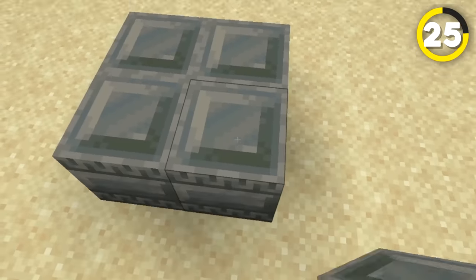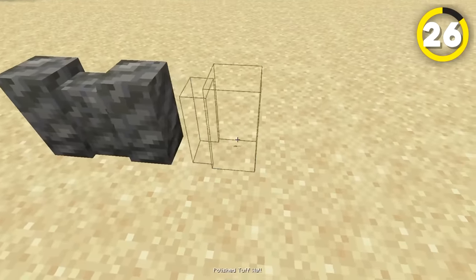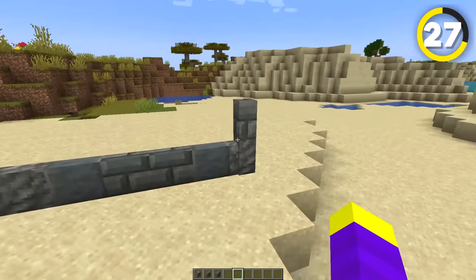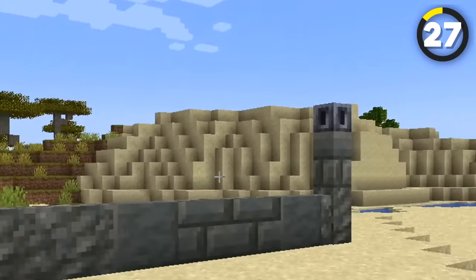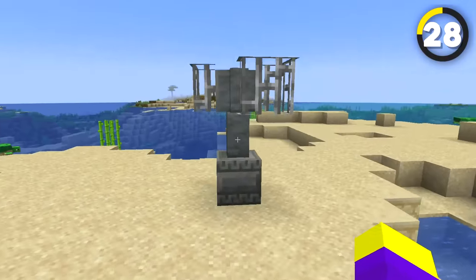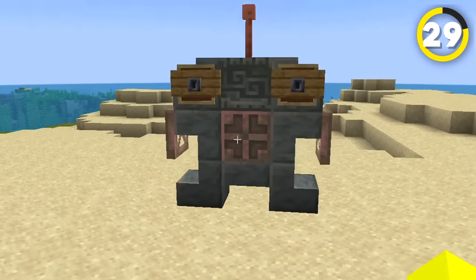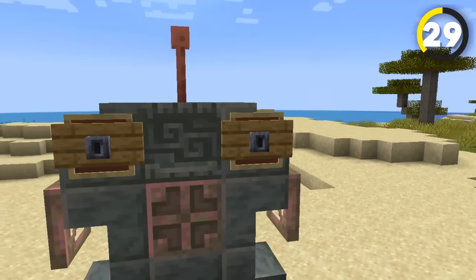These brand new chiseled tuff blocks can be used to make really nice looking pillars because of their unique designs, and if you want to make a fence out of tuff walls, it actually looks really nice mixing them all together. You can even put one more block up on some parts and then place a heavy core on top, and it kind of looks like a light that isn't on. If you pair the new tuff walls with a few iron blocks, it looks like some kind of power station thing that would probably look good on top of a building.